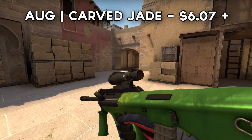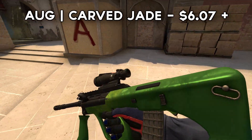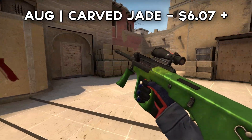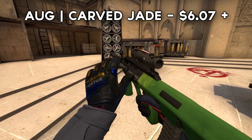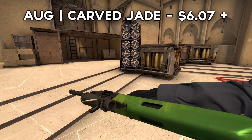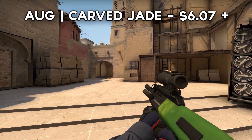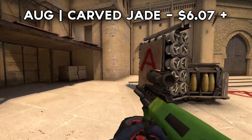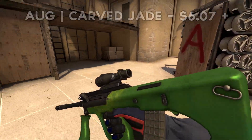Up next, we have the AUG Carved Jade. This is a new emerald themed skin from one of the new Operation collections. I have to say this skin looks expensive, mainly because it shares the exact same pattern as the emerald knives, which are thousands of dollars. If we compare it to the M4A1S Blue Phosphor, it's also got a very similar Doppler finish to it. So yeah, this skin definitely looks expensive, and it's relatively cheap.